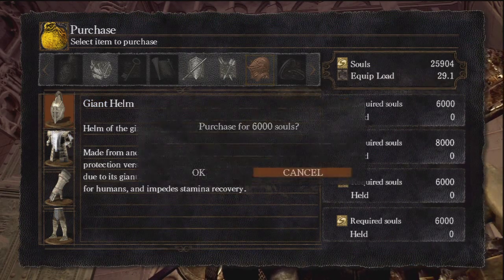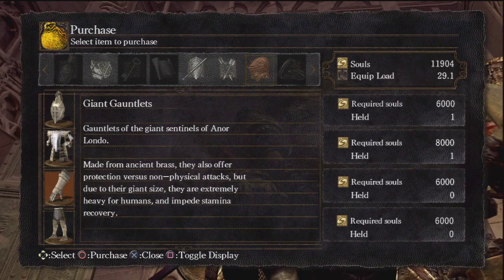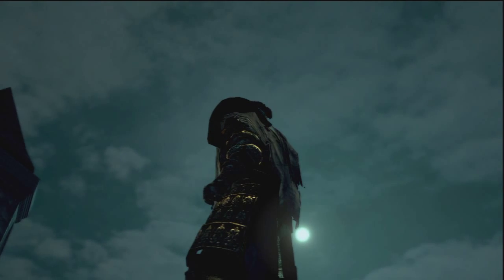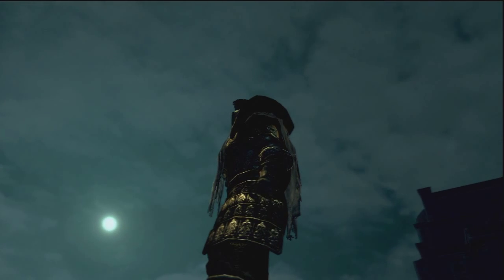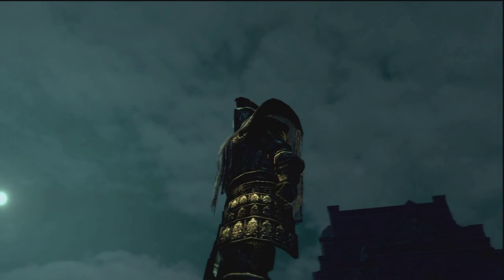Many people like to use this set in PvP in combination with Havel's Ring and the Dark Woodgrain Ring, and a build stacked with Vitality and Endurance. They can flip around like a ninja, they have a ton of HP, and thanks to elemental weapons they can still deal decent damage without increasing stats like Strength or Dexterity. If you are just worried about your kill/death ratio, this sort of setup will carry you against many players.